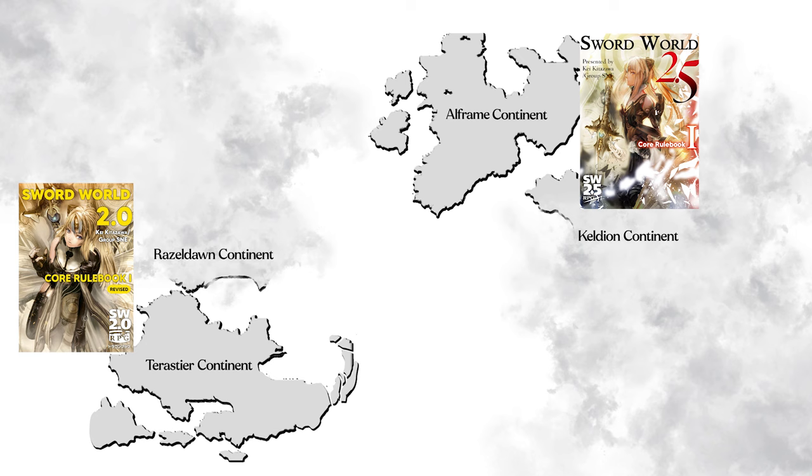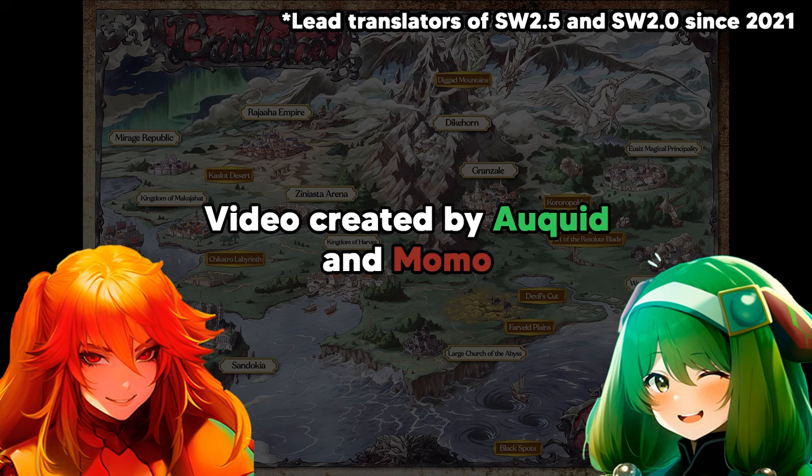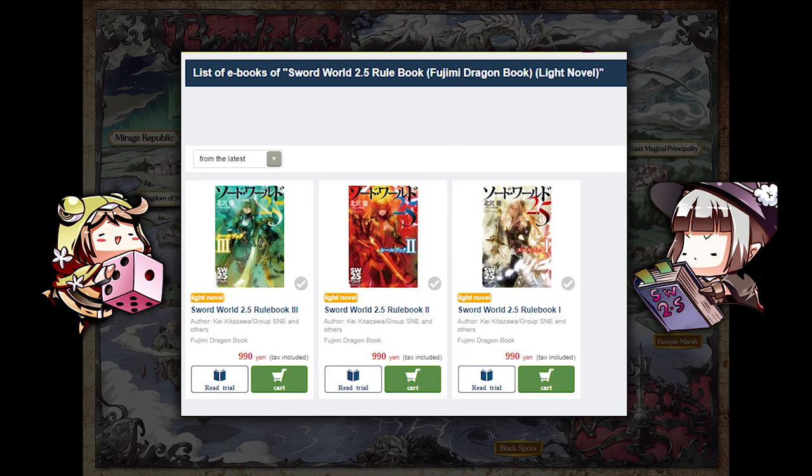You may also want to check out our video on how to create your first scenario. Feel free to visit our subreddit or Discord server for more info about the system — links in the description. Thanks for watching! The Sword World Translation Project is a fan-based, non-profit translation. Sword World is owned by Group SNE and Kadokawa. Please support the official release. All the Sword World books can be found on Book Walker — links in the description below.